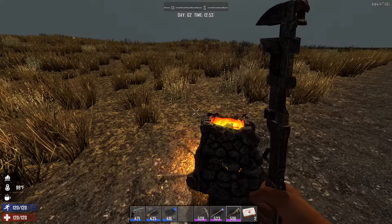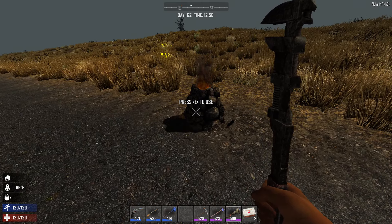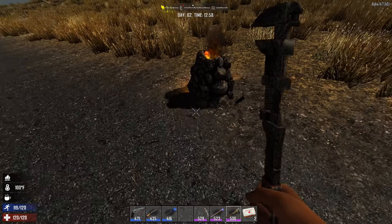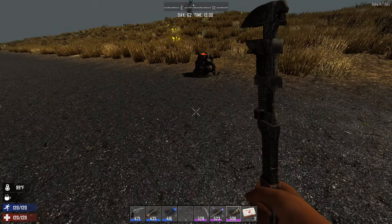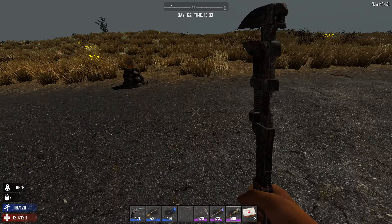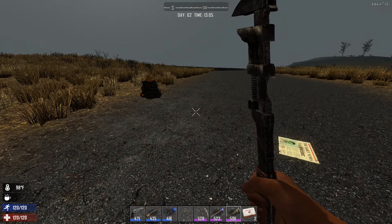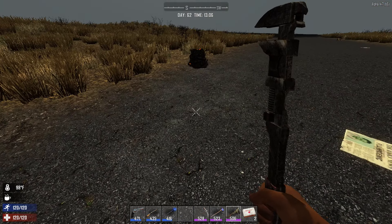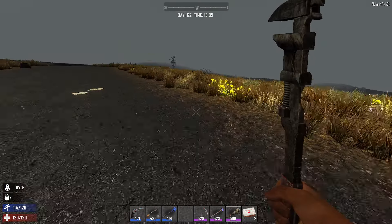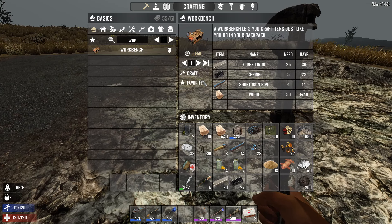I need just a few more pieces. One thing I forgot to mention: when you have a forge or campfire running, it generates noise — in the game it's called heat, but it's not temperature. It's basically the noise activity it generates, which will draw screamer zombies. As the forge runs it slowly builds up that noise activity meter in the area, and sooner or later it will summon a screamer. If you don't kill them right away they will summon more zombies, so I'm going to move away from it since it's been going for a while.